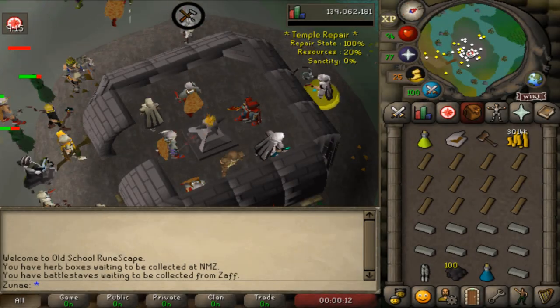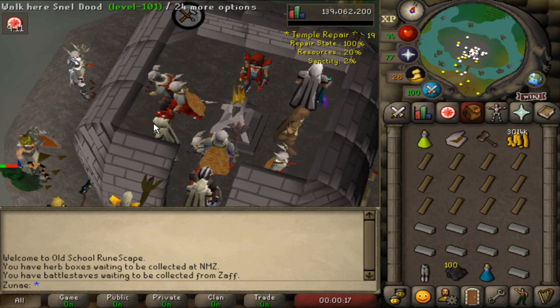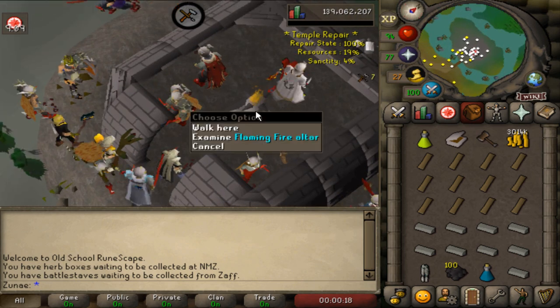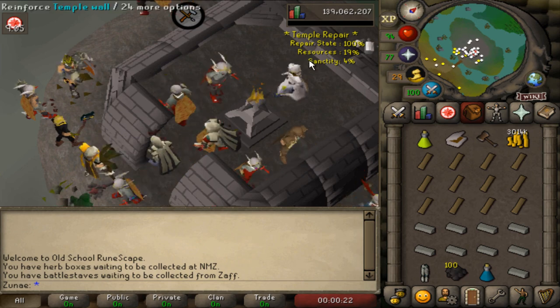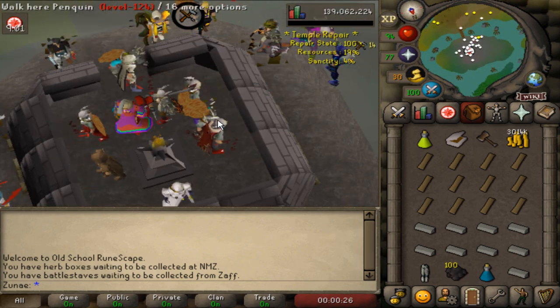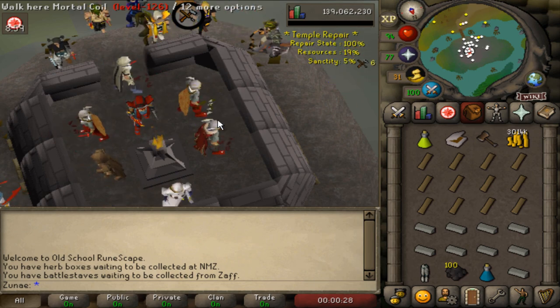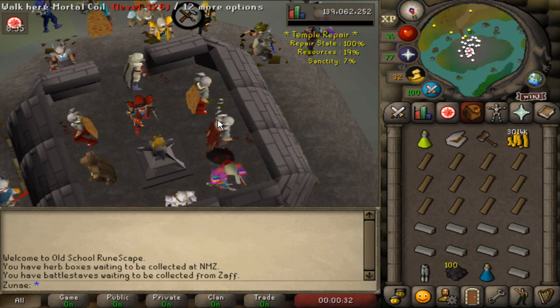Today is Wednesday which brings a new update to Old School, being a rework of the Shades of Morton minigame. I was very happy seeing hundreds of people running around this once abandoned minigame, but this video isn't going to cover all the new content in detail. From the title you can probably tell I'm going to showcase the loot from using 100 of the new golden keys.